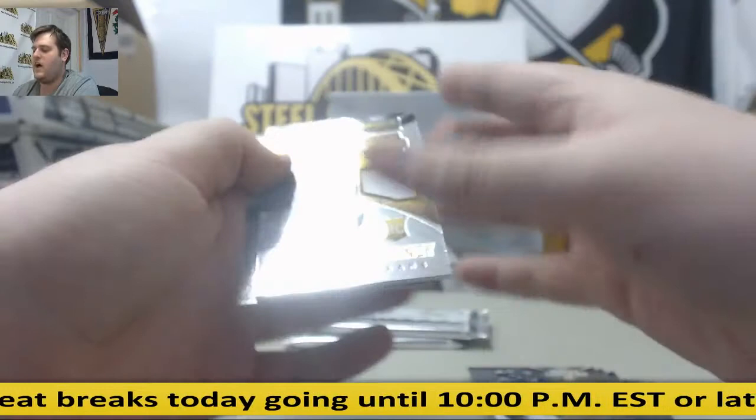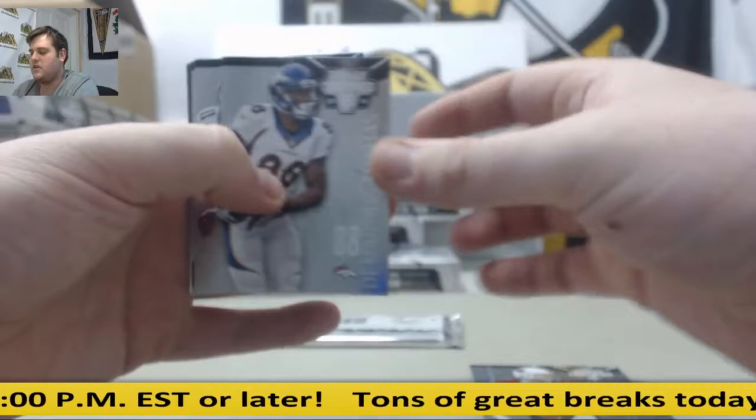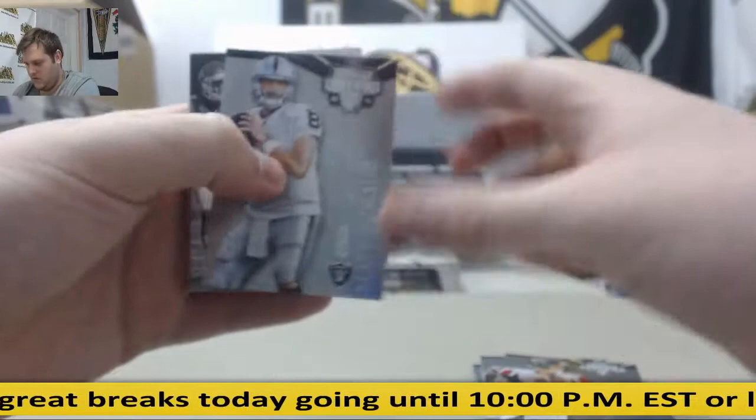Carson Palmer. 22 of 25 Clowney — just a base card. Thomas. Tavon. Fuller. 150 points — we'll randomize that. Matty Ice. 54 out of 100 rookie: D'Anthony Thomas. Rasheed Hageman rookie. For the Browns, rookie auto: Connor Shaw.